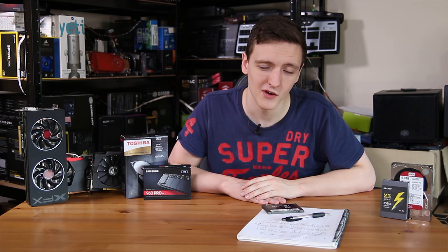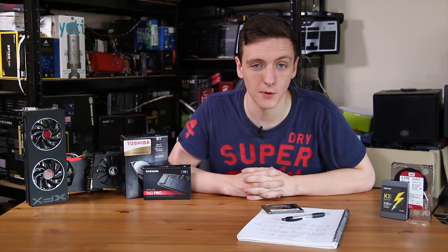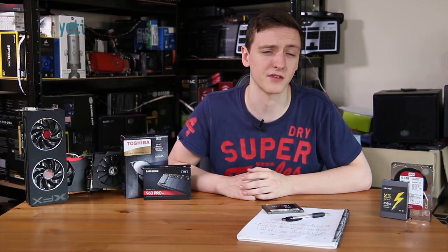When it comes to booting into the game from the menu system, you're looking at 12 seconds for the hard drive and 8 seconds for the SSD, saving you a full 4 seconds per launch, which can add up if you play Doom a lot. When it comes to FPS numbers, there really wasn't a massive difference — the hard drive actually got 3 FPS average more, but that's perfectly within margin of error.